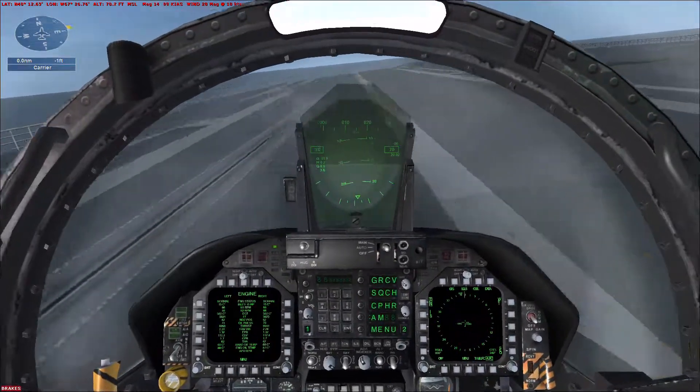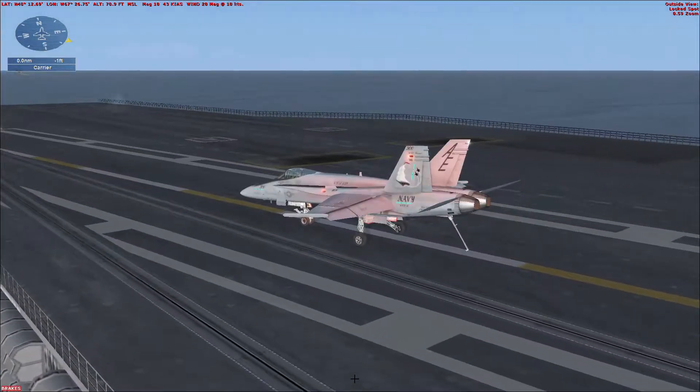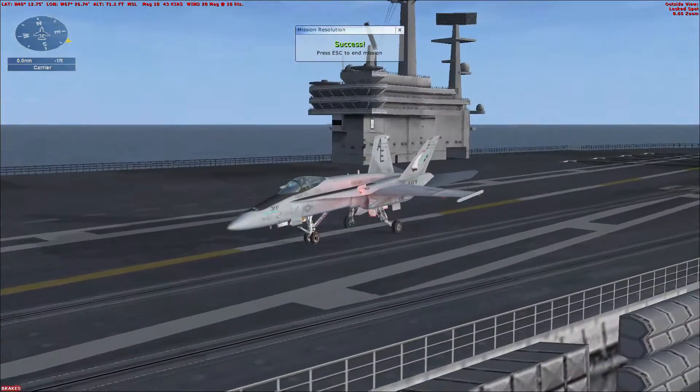Trap one wire. Red deck. Great landing. Raise the tail hook to release from the cable. If you'd like to practice more carrier landings, try flying the carrier practice mission.